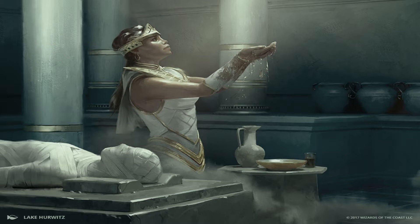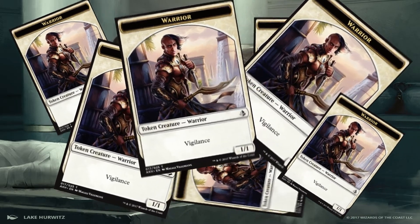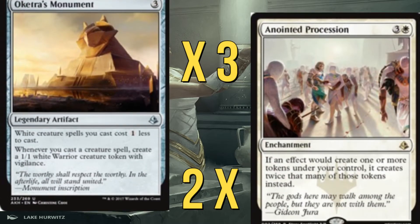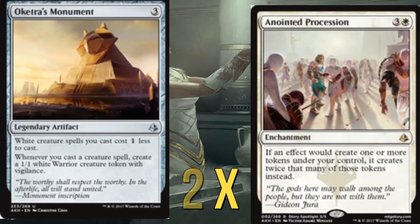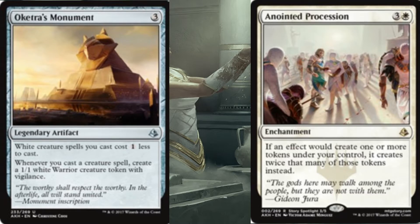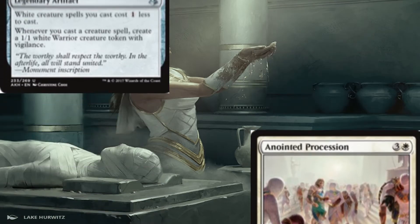As you can tell from the title, all this deck is aiming to do is produce tokens. I just want to go wide with tokens — this allows us to have decent blockers, and we're using enchantments to get extra ones. The two main functions of this deck are Oketra's Monument and Anointed Procession. Oketra's Monument means any time we cast a creature spell we get a 1/1 warrior token with vigilance. Anointed Procession means whenever we create a token, we create double — so one becomes two. Combined, the Monument with Anointed Procession creates two tokens, and basically everything else in the deck generates tokens too.